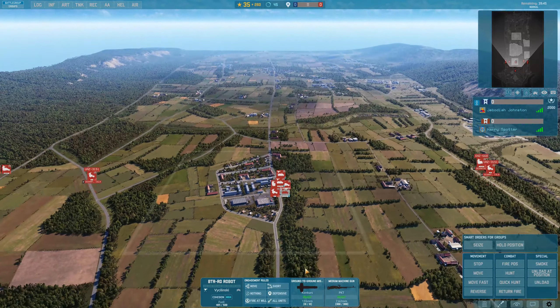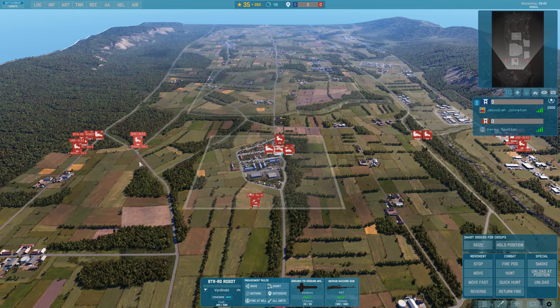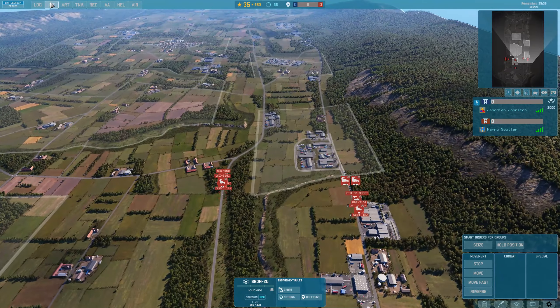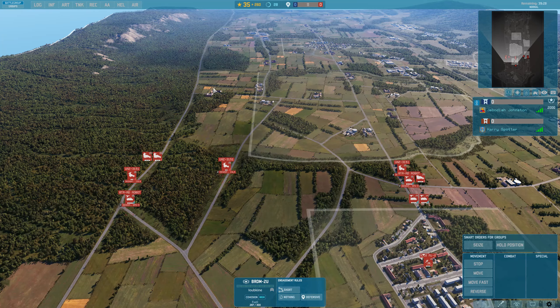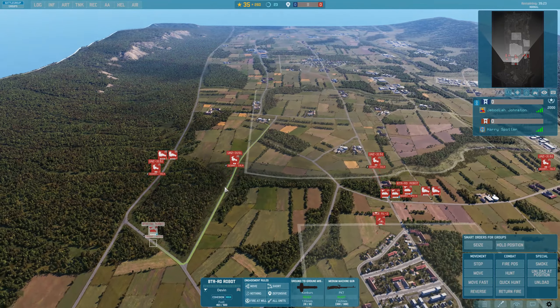Our units are in these BTR-RD robots — they've got a nice concourse launcher on them, not too bad accuracy. Our opener is basically only SPGs, metasteams, desant nikis, and manpad spawns. So we've got the metasteams, desant nikis, the Iklas, and the recoilless guns.